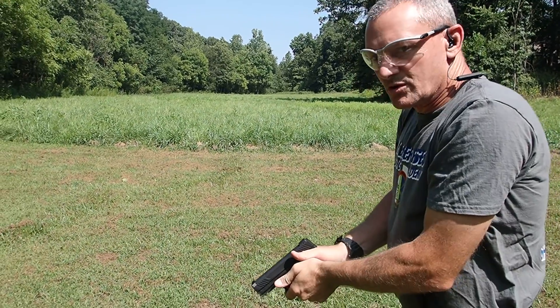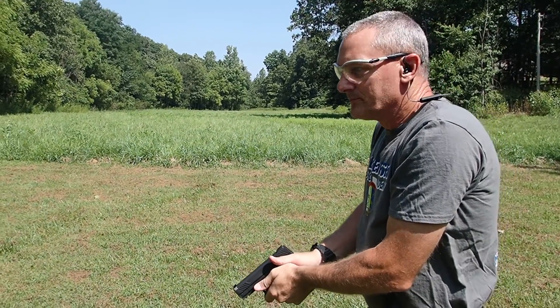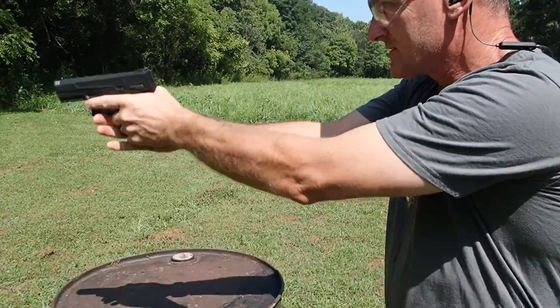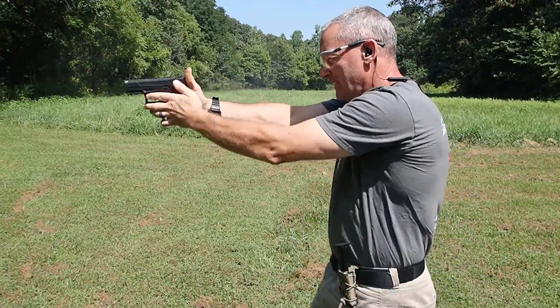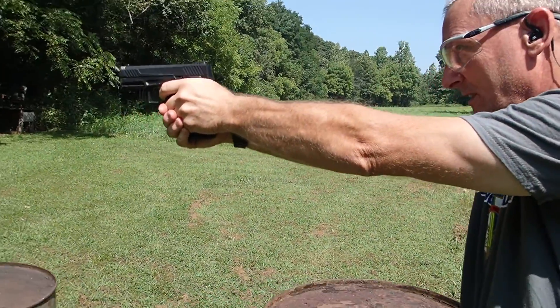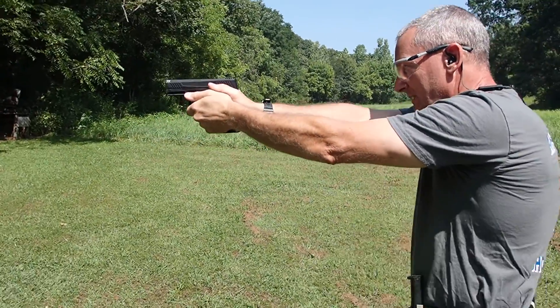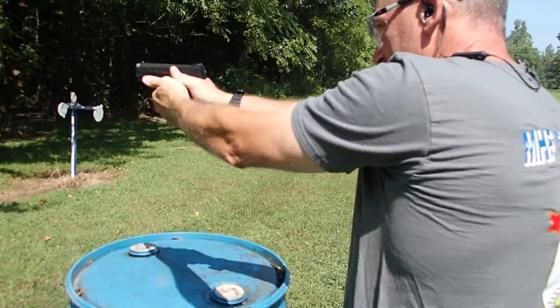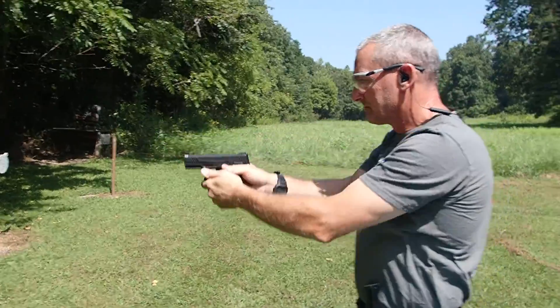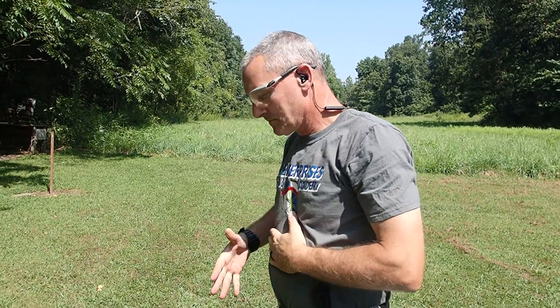Okay, shooter is ready. Let's start this drill — come around here, shuttle pass to the left, go; pass to the right, go; to the left, go; pass to the right, go; pass to the left, go; pass to the right. This is Travis, and that is how to do a shuttle pass with your pistol.